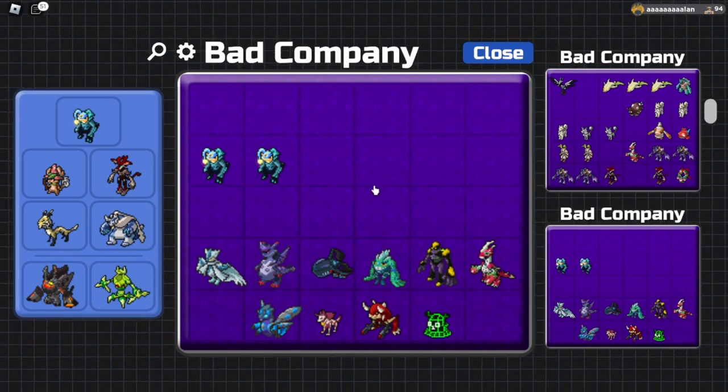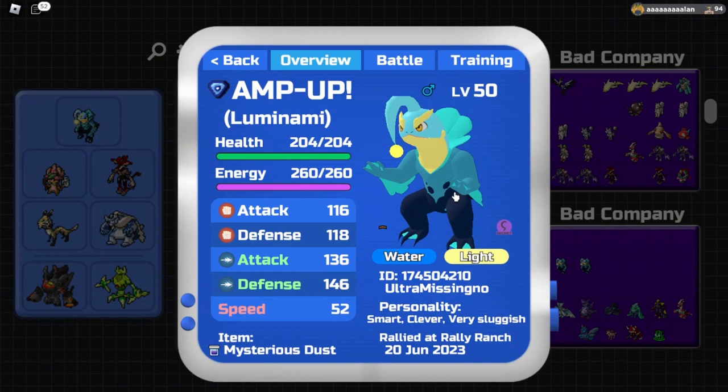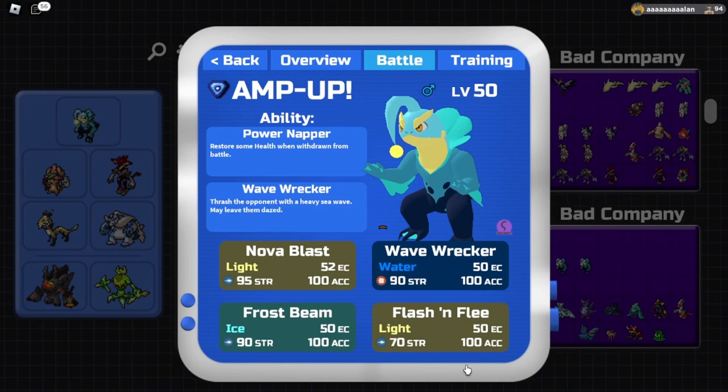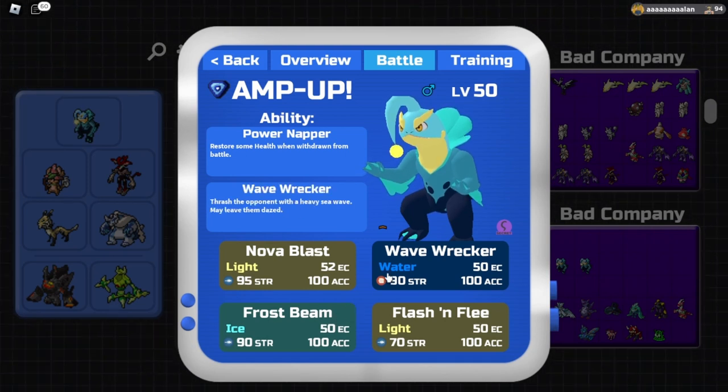Now we're getting into more unorthodox sets, flipping the standard idea on its head. Before we were running Brawny Robust; now we're going to be running Smart Clever, again with Mysterious Dust, zero speed UPs, and 176 health, which is standard on any Lumenami. With Power Napper and Flash and Flea, this moveset does the same pivoting job, but Frostbomb allows us to two-hit KO range-defensive Gargolams running 200 range defense, 192 HP, and a Health Amulet.